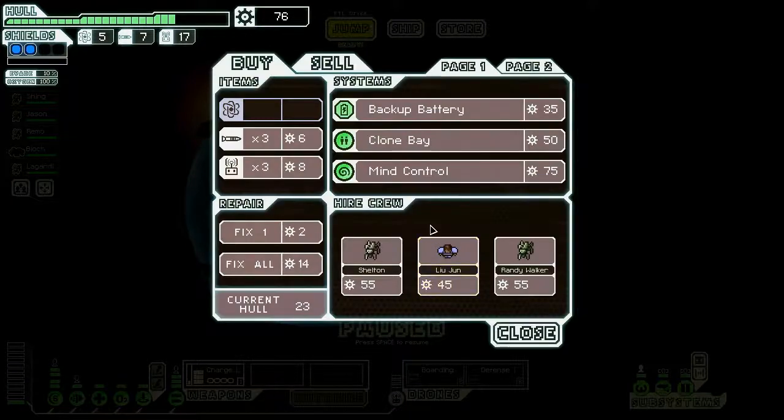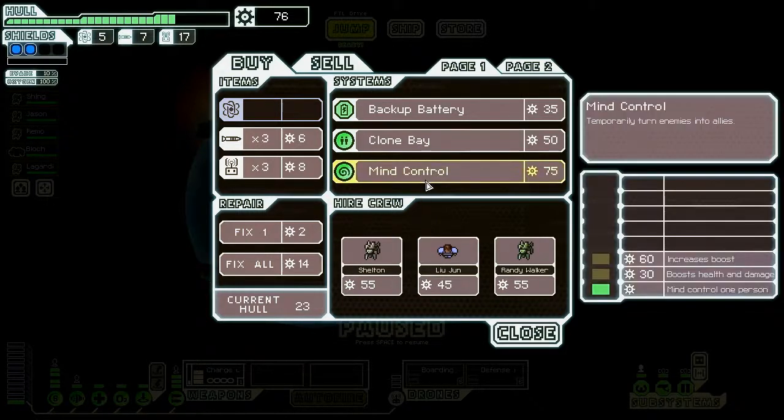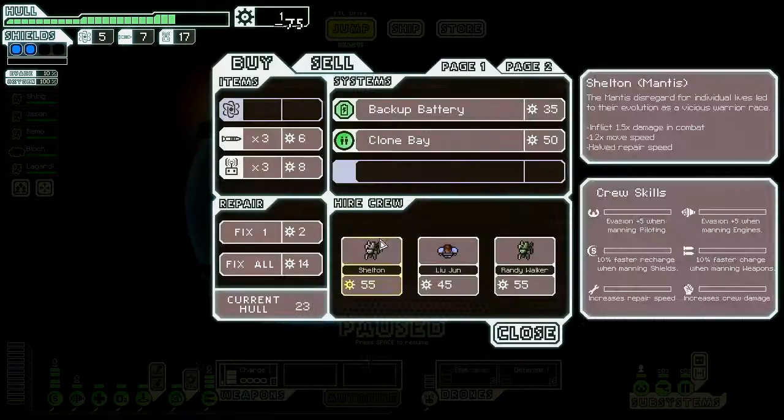You have the most intense boarding system. Oh, that's our last thing too — wow, that was quick. Is it really? We have drones, weapons — yeah, it's seven systems. So it's between this and cloaking, really.